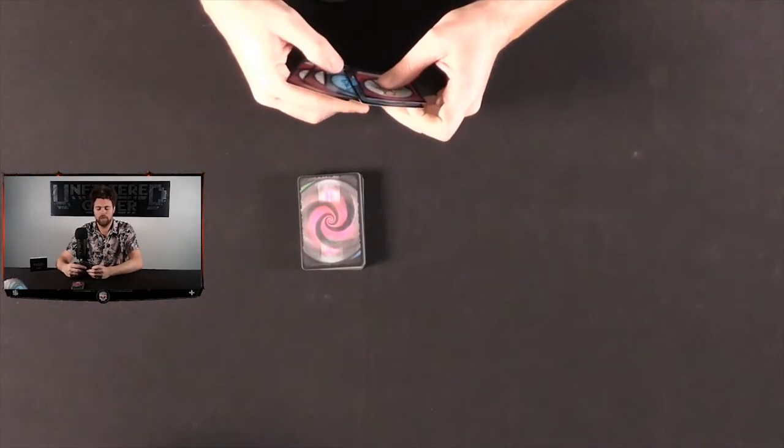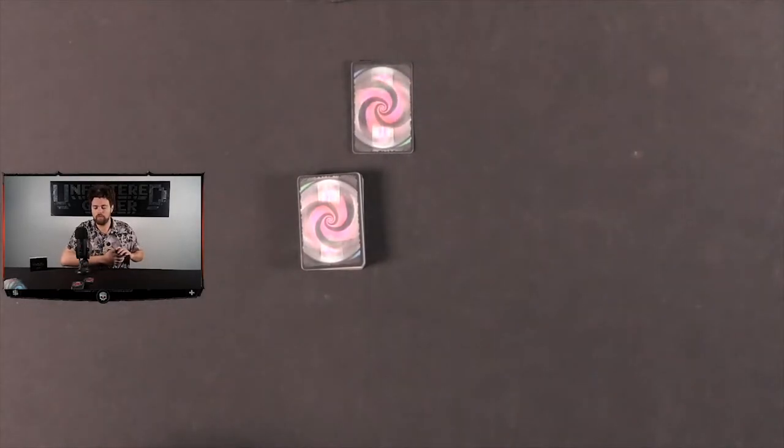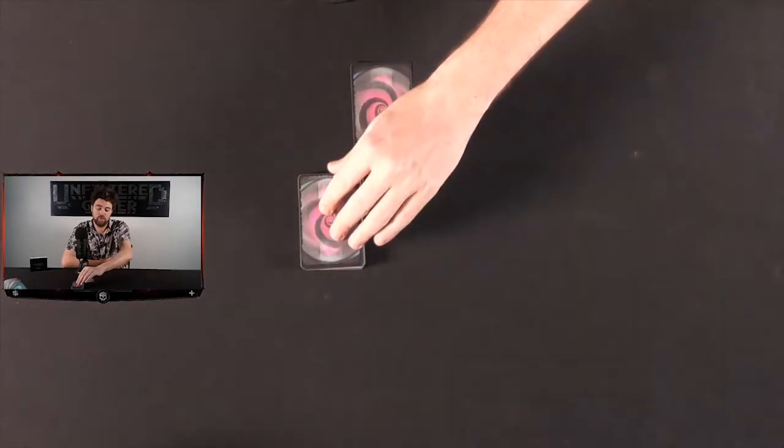I'm going to take a card and place it face down on my field. After I do that, I can optionally flip a card face up, and then I'll draw a card.